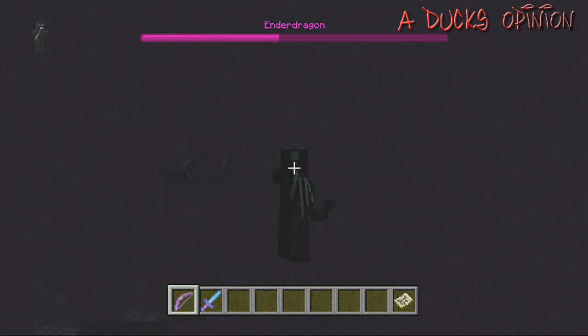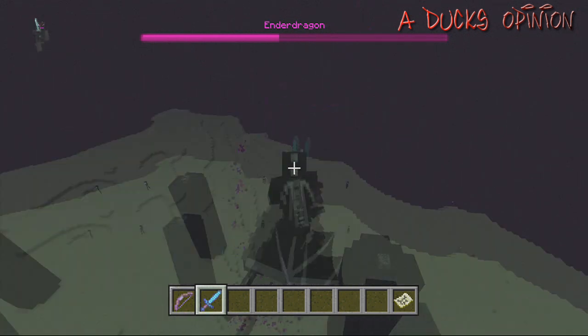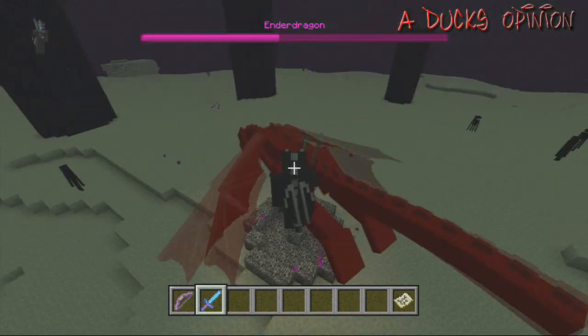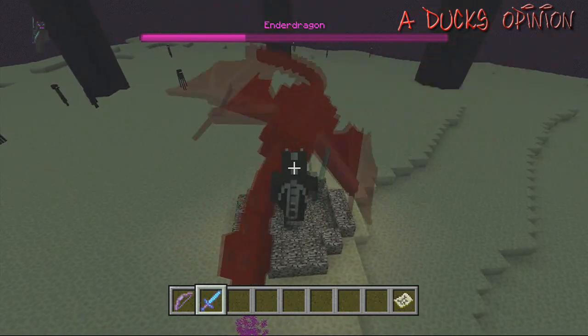I'm just making this silly little video. I thought it'd be fun to come into Duckcraft 1.0 and fight the ender dragon. When I made Duckcraft 1.0, the end wasn't even available — you couldn't even use enchantment tables yet. So it's pretty cool. Let's finish this bad guy off — dragons must die and ducks can fly!